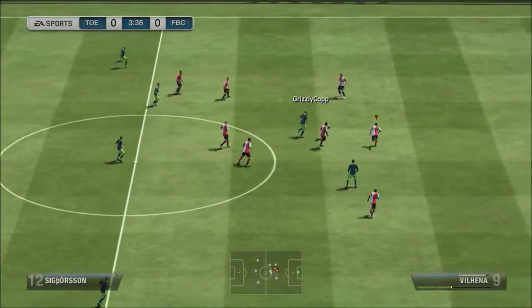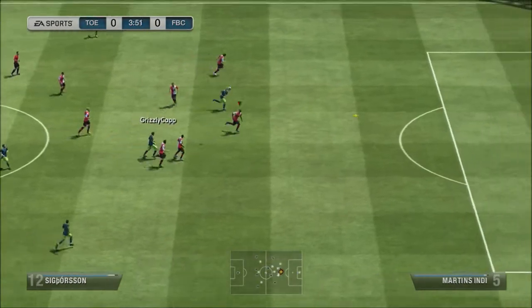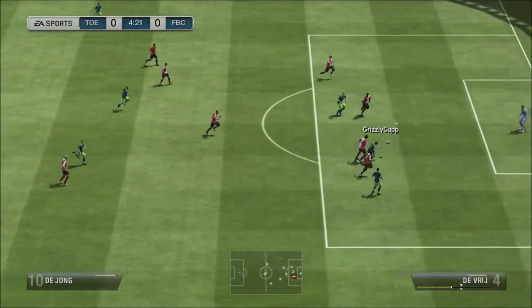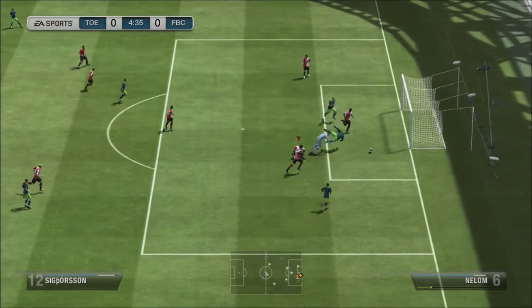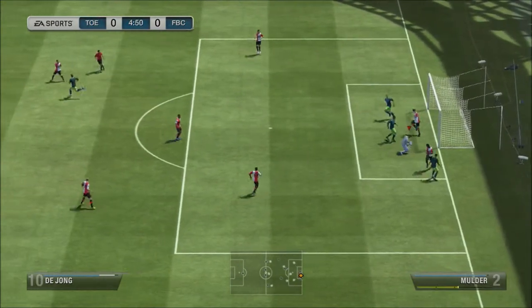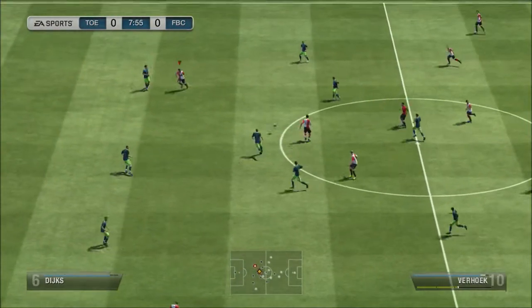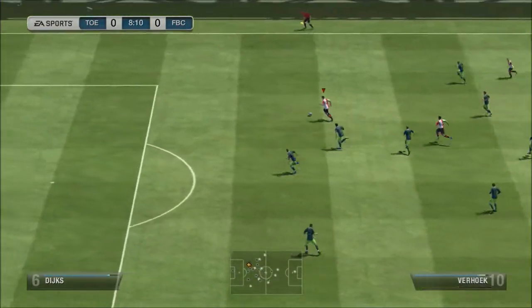As you can see here, he gets a good chance, plays Sigurdsson through, whacks it right at the keeper and almost gets the foul. And my player kicks the keeper in the head. And here, hit the ball up to Pele, dummy it with Verhoek, right-footed shot from the angle.